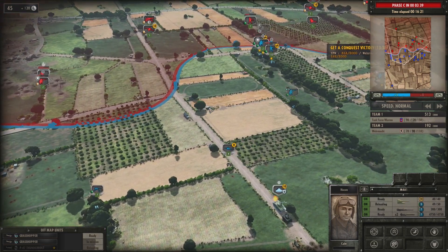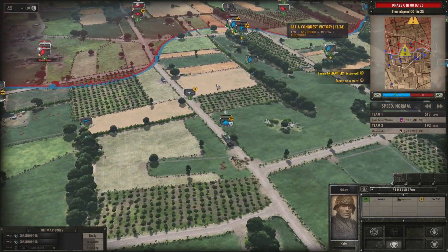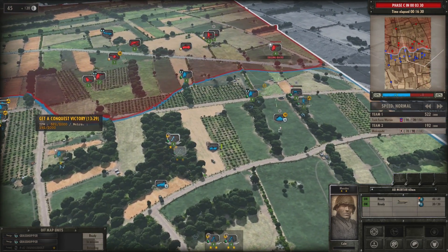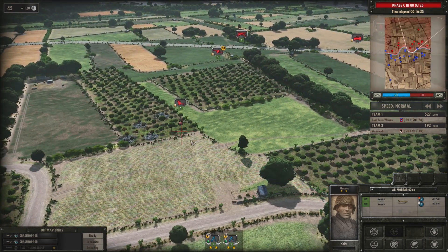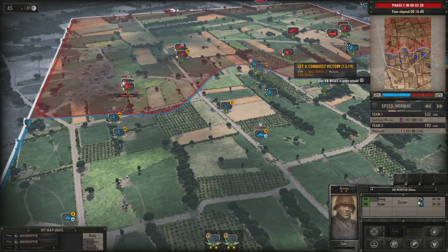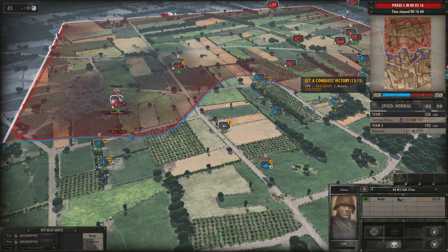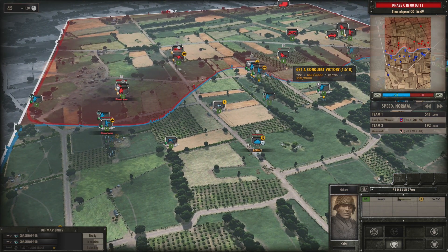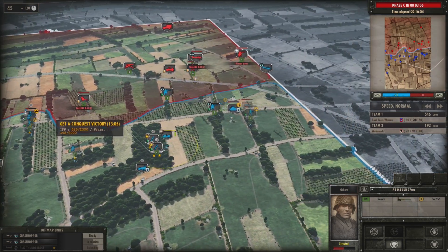I'm moving my tank to try and take out an enemy anti-tank unit — they keep moving them up in this area. I am vulnerable to that gun. My mortars are finally ready to go. An enemy unit is moving over open ground — not one step further. I still have plenty of ammo, 52 out of 55 on the mortar — you can see the ammo counter in the bottom right.